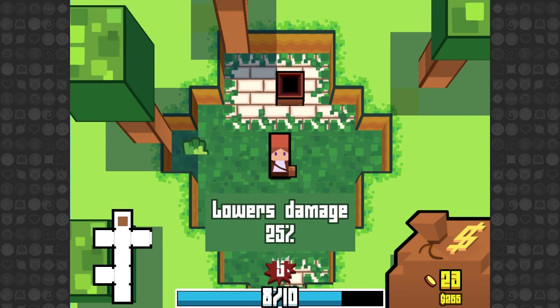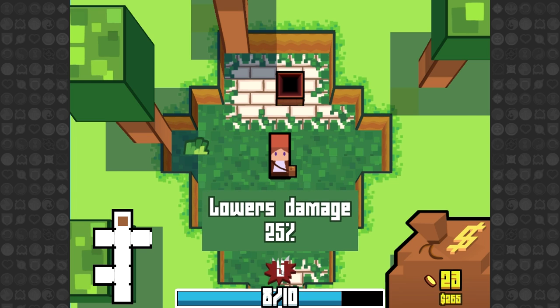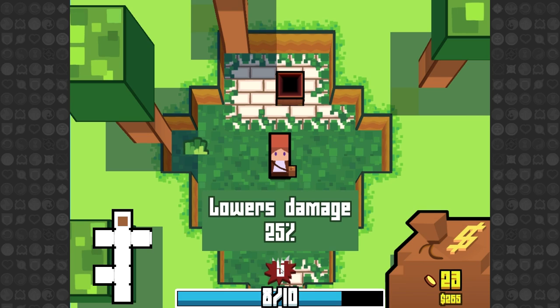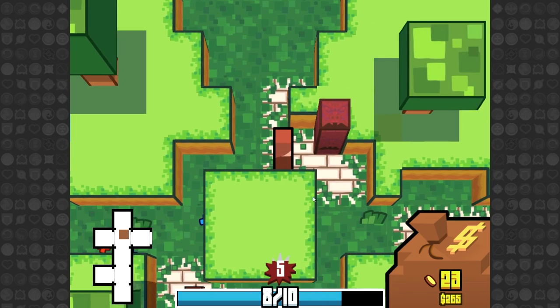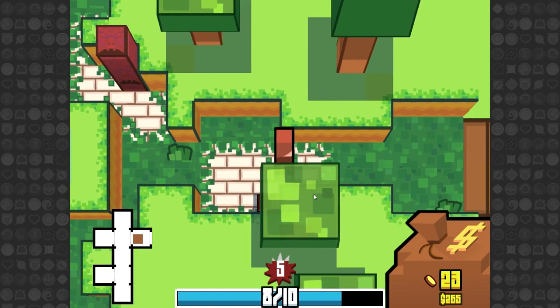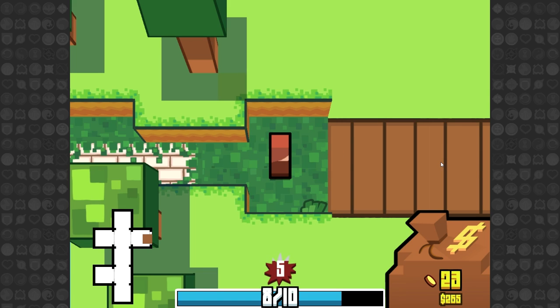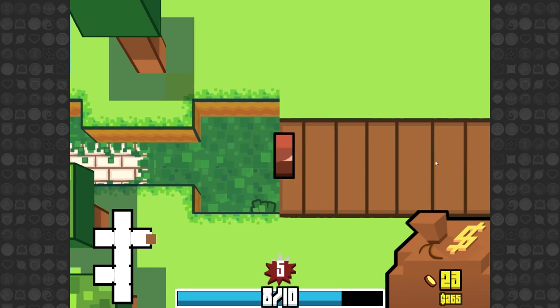You'll notice at the bottom right now that we're debuffed, and that's how many turns that lasts for — every time we play a coin it counts as a turn. So for five turns we have lower damage by 25%. That's a little bit iffy but I think it'll be alright. Until we get to combat that's not gonna go away. The bridge right here will take us to the next zone, and since we've tapped out this zone entirely, let's go on to the next zone.